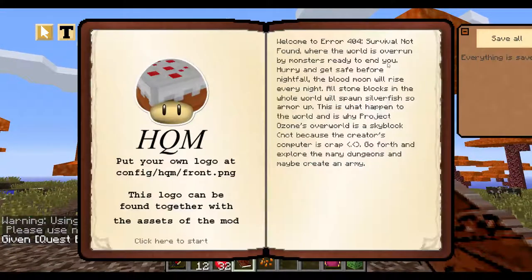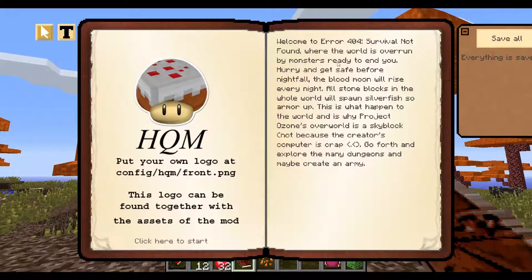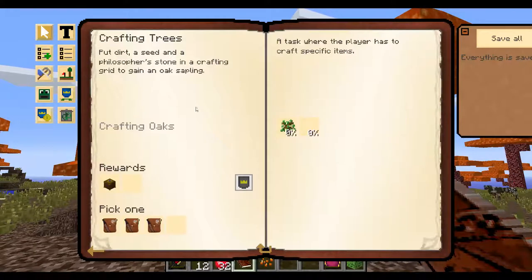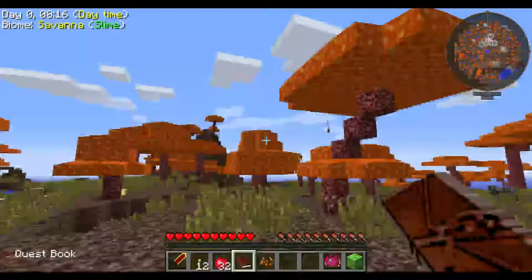Welcome to Error 404 Survival — Not Found — where the world is overrun by monsters ready to end you. Hurry and get safe before nightfall. The blood moon will rise every night, and all stone blocks in the world will spawn silverfish, so armor up. This is what happened to the world and is why Project Ozone's overworld is a skyblock — not because the creator's computer is crap. Go forth, explore many dungeons, and maybe create an army quick. Crafted trees: put dirt, a seed, and a philosopher's stone in a crafting grid to gain an oak sapling.